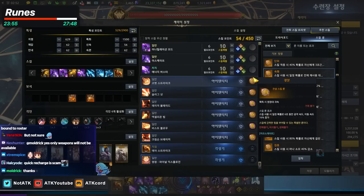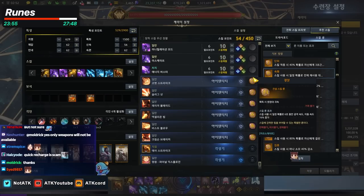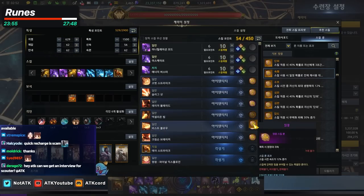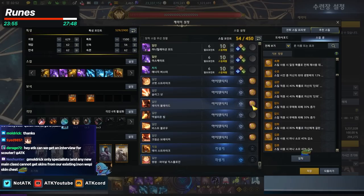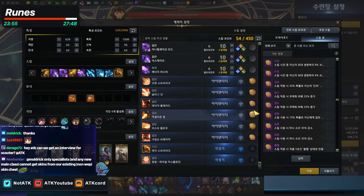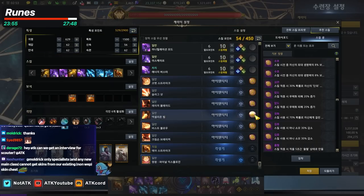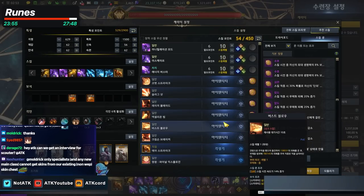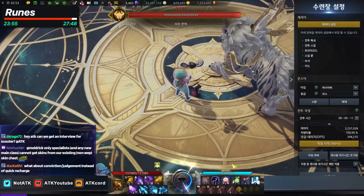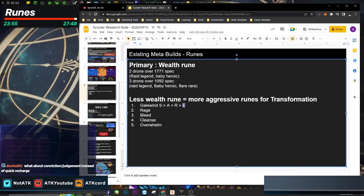I'd rather have the Rage rune to proc as much as possible for additional attack speed and movement speed — faster attacks mean more skill rotations. For R and A skills, you can put Legendary on Burst Blow and Heroic on both Excellion Beam and Crimson Breaker to achieve a specific rotation. Conviction and Judgment don't work here because Scouter doesn't use mana, and the cooldown benefit doesn't help since cooldowns already reduce by a flat 0.5%.